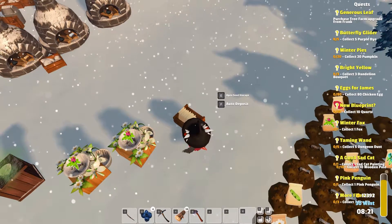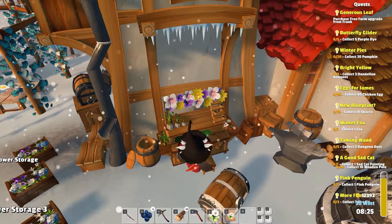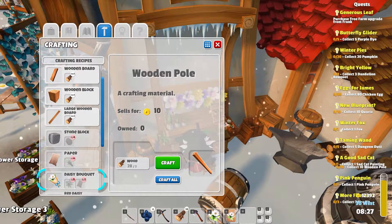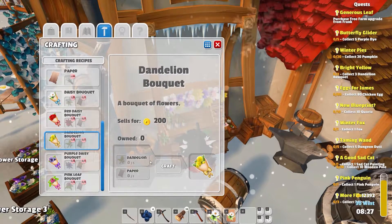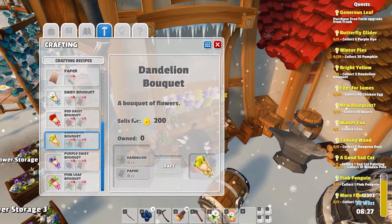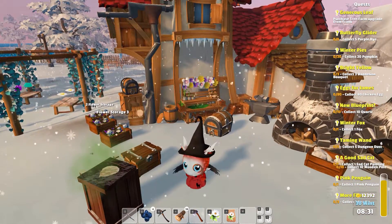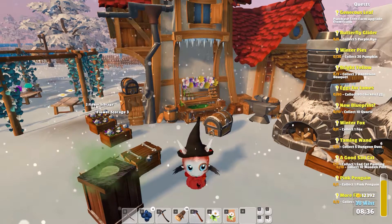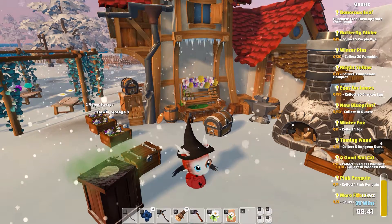I've got these - dandelion bouquet. That's what we've got to do. Three dandelion bouquet. What do we need here? Dandelion bouquet - I need five dandelion. Oh, wrong thing. I'm losing my mind. That wasn't what it is. I don't know. Somebody somewhere had a thing. It's probably so far knocked down that I don't even know anymore. We'll figure it out at some point.